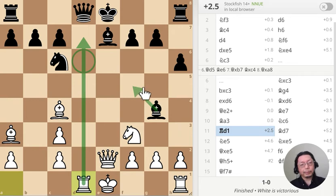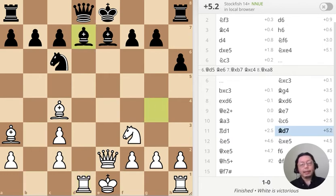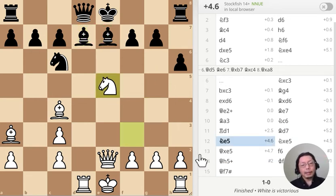The black bishop is blocking the rook from the queen — that's what's called a pin. This is not a good thing for black because as soon as I hit it, the whole thing falls apart. That's being threatened by the knight, so this is a very powerful move. The evaluation is 4.6 — very strong.